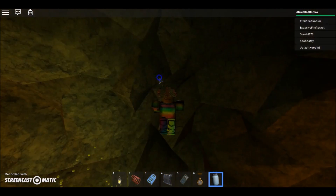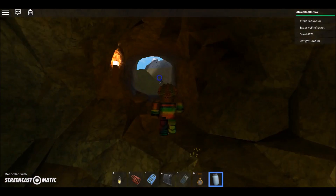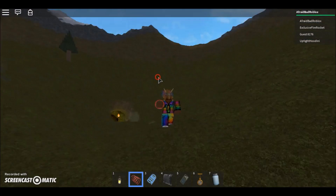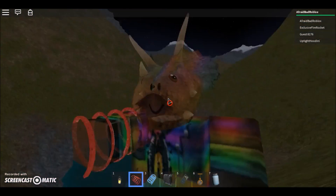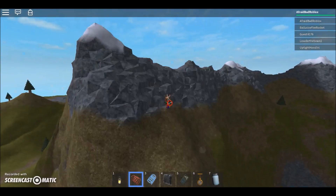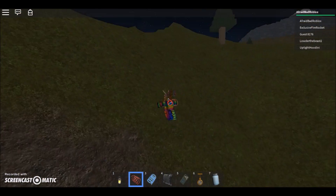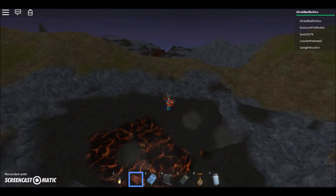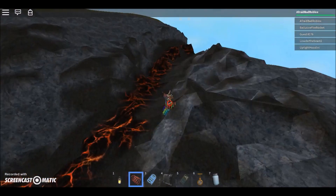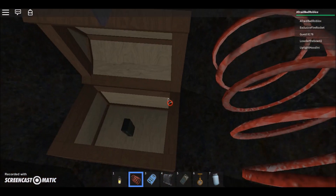One more item and we will find all the seven items. Is it in the water? No, it's not in the water. So we gotta move somewhere else. Is it on this snowy mountain? Nope. Oh, there's lava. Let's look in the lava. It's not in the lava. Let's look... And oh, we found it! Yay.